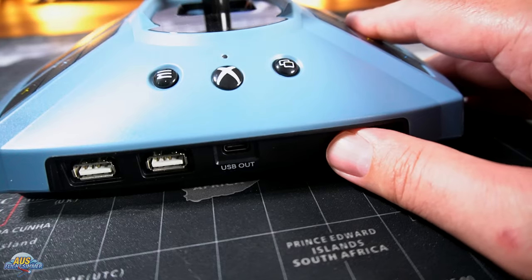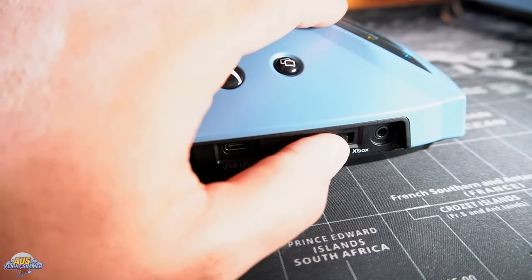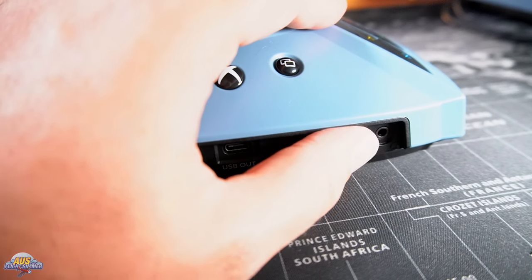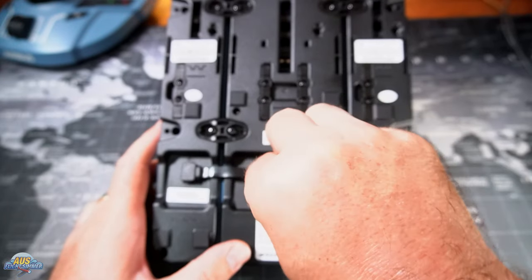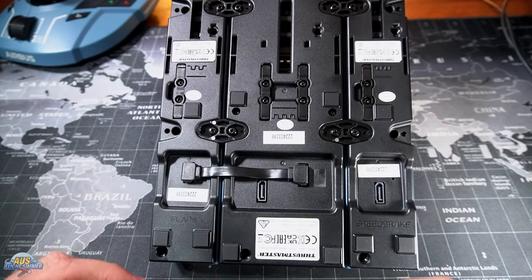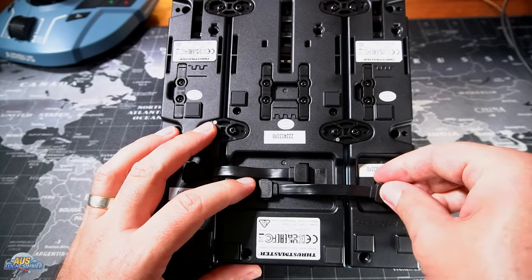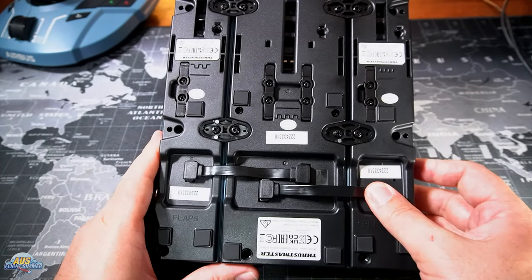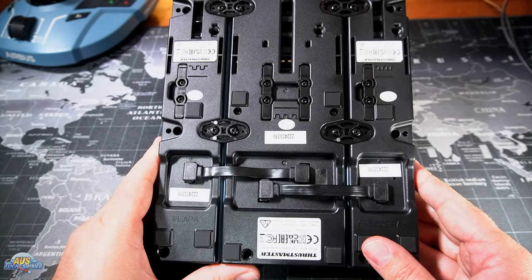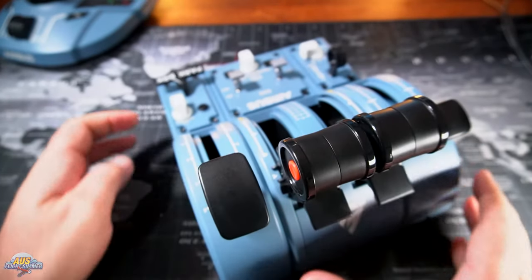Thrustmaster has included a PC-to-Xbox switch, which makes it really easy to switch between PC and console with ease. I've trialled the side stick on both PC and console and it works very seamlessly. I've attached the TPR rudder pedals through the hub and used them on both console and PC. I found the hub to be very stable with no USB disconnects, and everything has worked with ease.